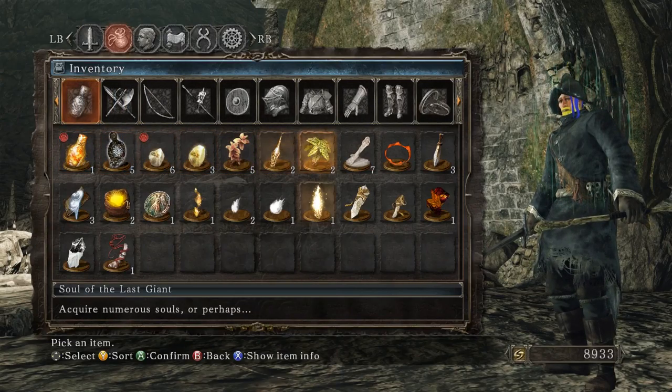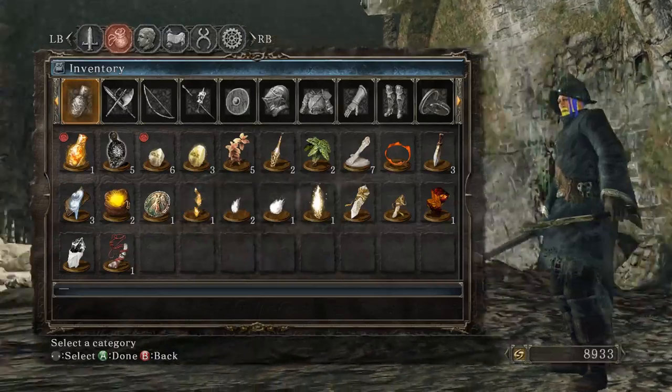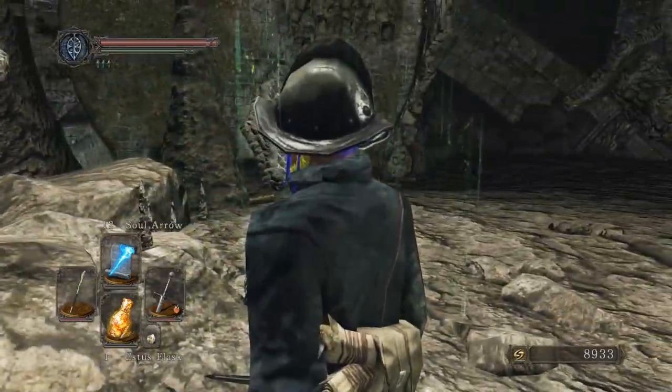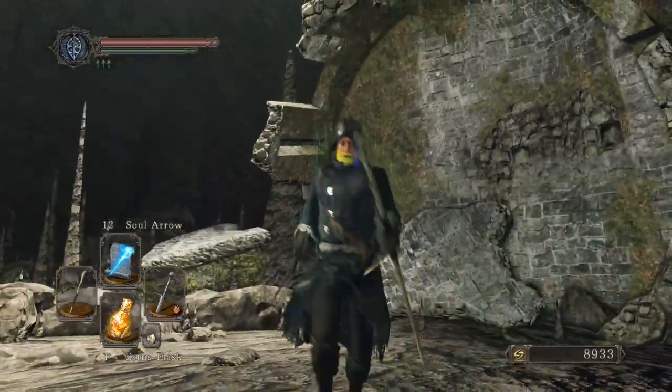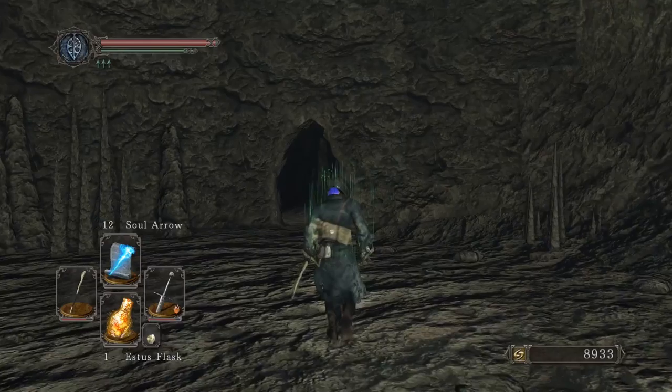The only thing we have here is this — the Soul of the Surviving Giant, who was bound below the Forest of the Giants. The lord of the giants, who had brought wrack and ruin to the entire kingdom, was said to have been felled by an unknown warrior. His beaten and broken remains were then dragged beneath the stronghold where he was sealed away. Use the special soul to get more souls or create something of great worth. The lord of the giants was felled by an unknown warrior — interesting.